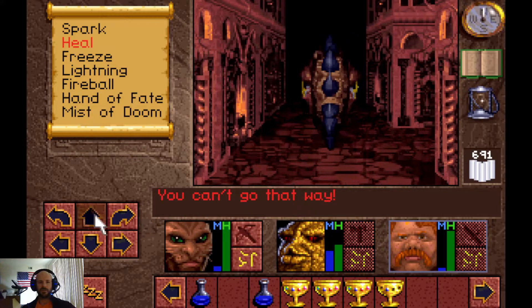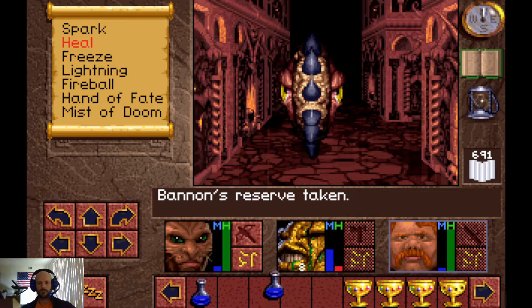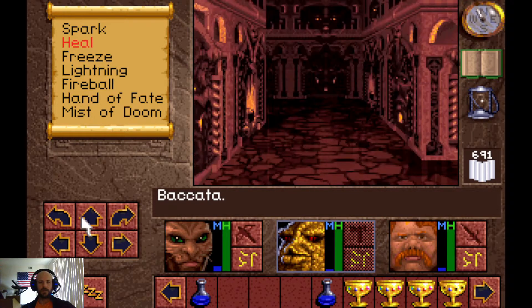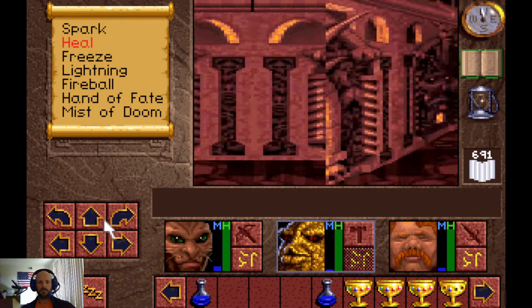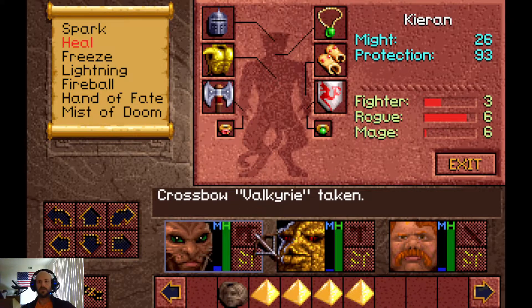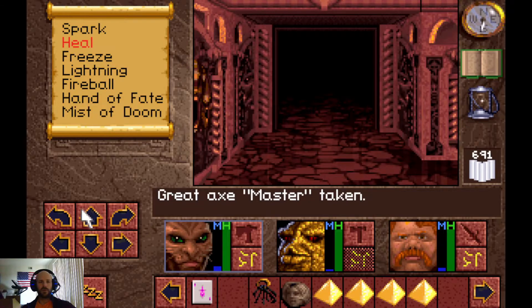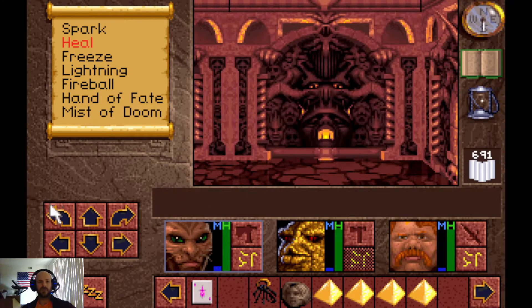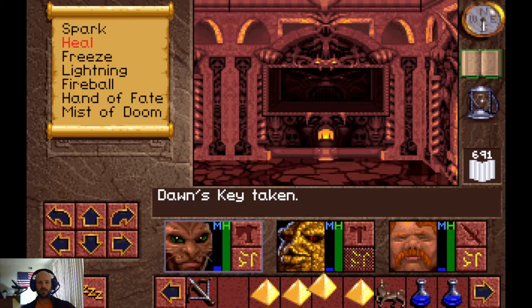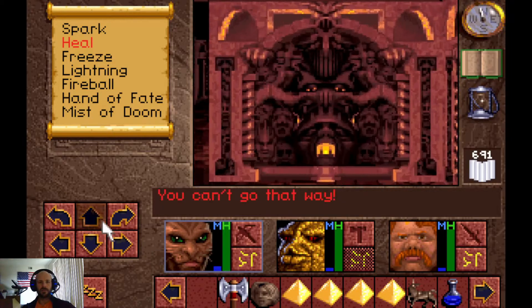Let's continue on up here and now we can deal with this. Let's find our axe, put that on, bring our Rogue level up that final level, and pick that lock. You generally need a Rogue level of about five to open it, so with the Jade Necklace and Great Axe Master you should be just fine.